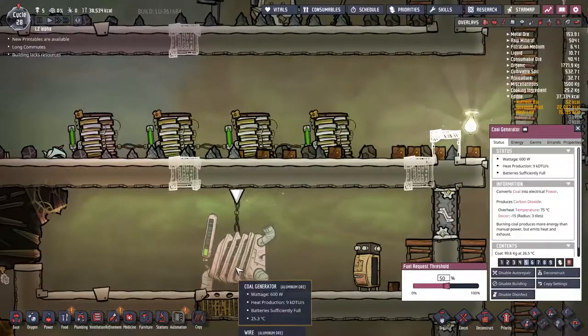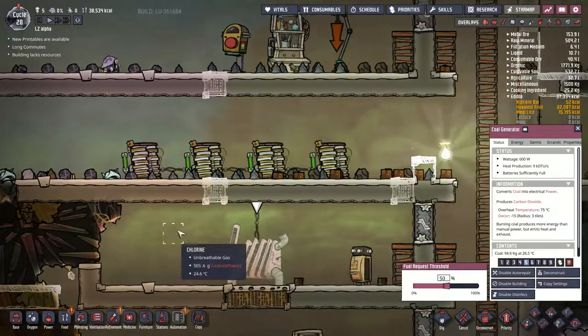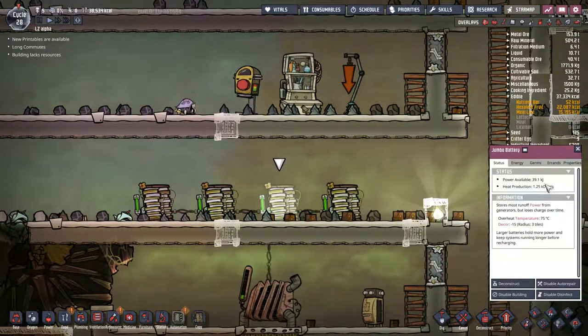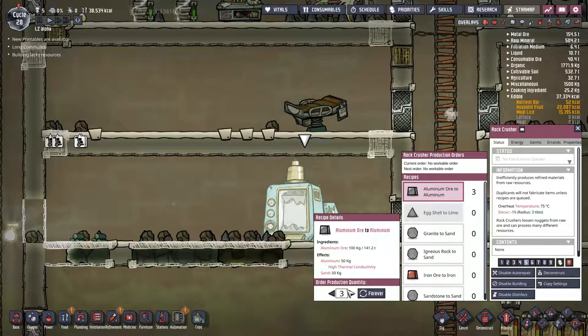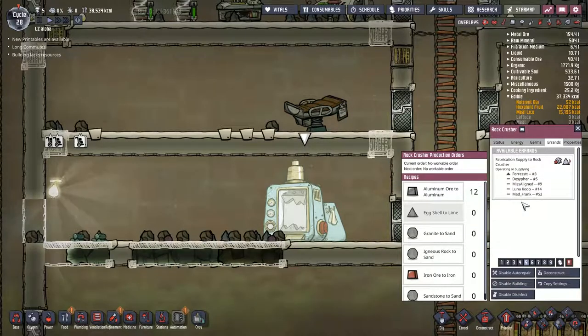Rock crusher - this is what we're after. Let's go straight to aluminium. We want at least 200 for an incubator. Let's go for 812 and let's see who uses them. I don't want to be always making it carry on forever because at some point I'm going to want to move this. We're waiting for Forrest - he's doing the power, so I suppose that is okay. He keeps telling me we've got new skills. Let's move everybody up to the end of their line.